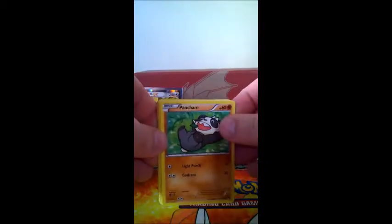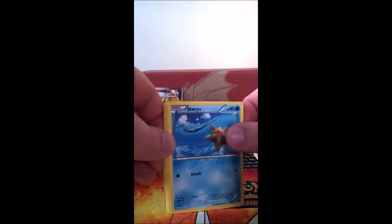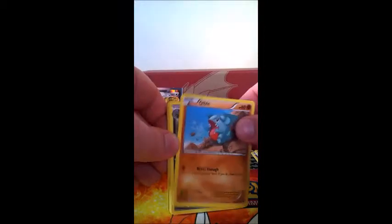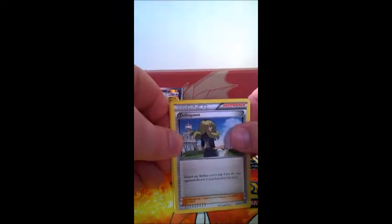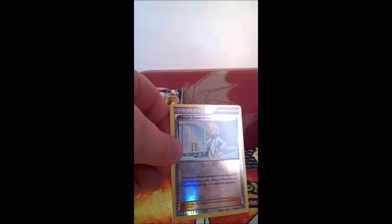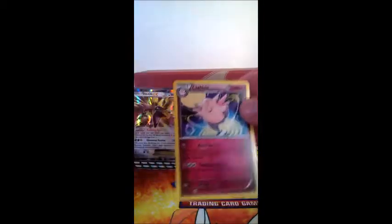Pack number three, which is a Mega Gyarados pack. We have Pancham, Petilil, Skorupi, Staryu, Gible, Nuzleaf, Delinquent supporter. Oh, my first reverse — Valley! That's cool. And the reverse is Misty's Determination.